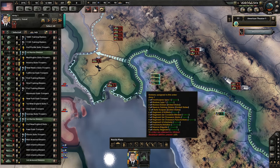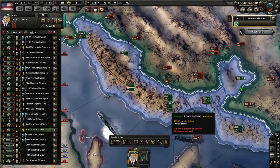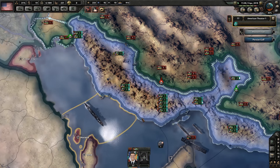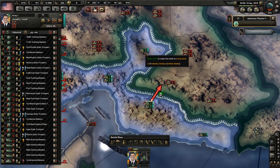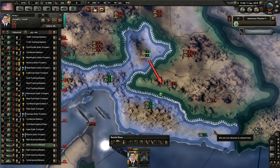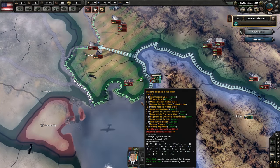We have a tank - go there. You, go up here. You, over here. Let's make sure we try and pincer move this. A lot of micromanaging going on here.